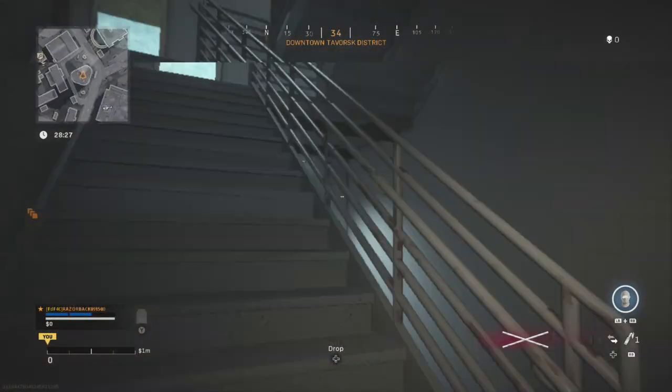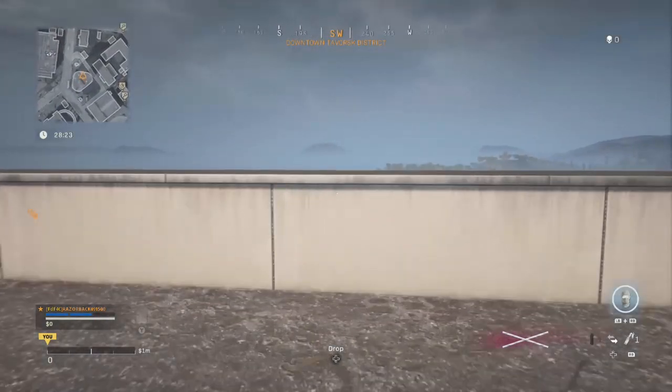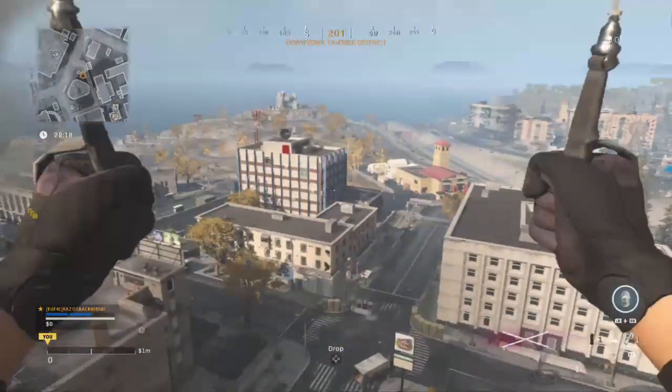The next activation phone is in what I call the XC building. You can either run up the stairs or rappel down the zipline. Just look for the XC building and land exactly where I land in the video.